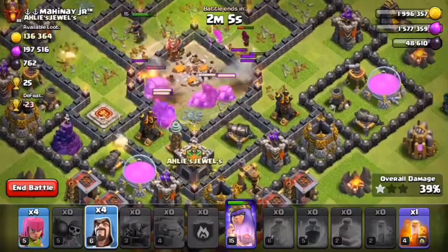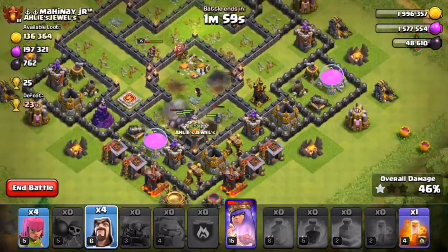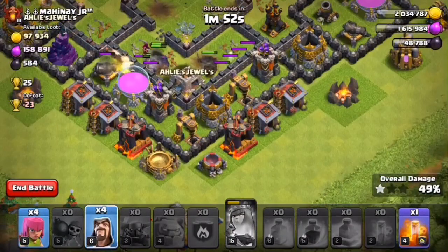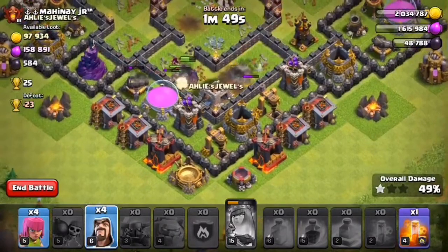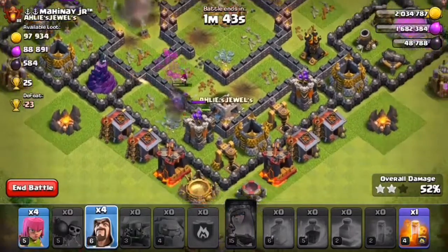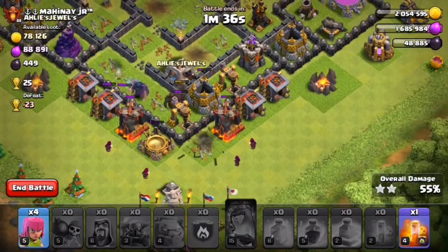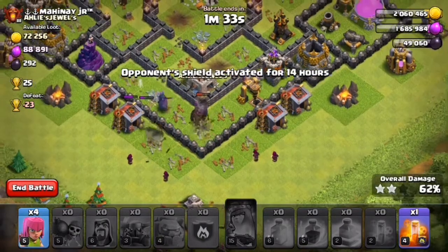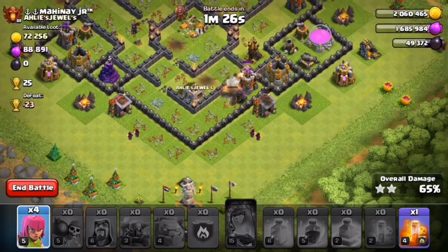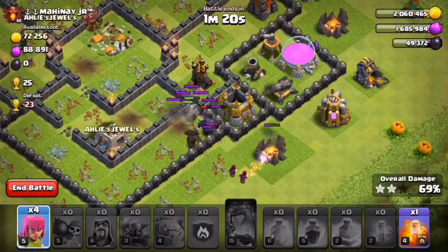PEKKAs are clearing the core. Our queen is almost down — let's start her ability. Oh, a wizard died from the giant bomb. We should drop our wizard down here to clean things up, otherwise the PEKKAs will go a long way around outside. That part is still remaining so I don't think it'll be 100 percent — probably 80 to 85 percent. Wizards are cleaning up there.